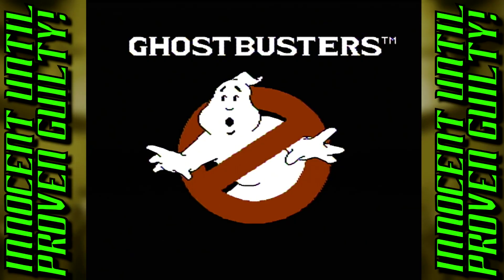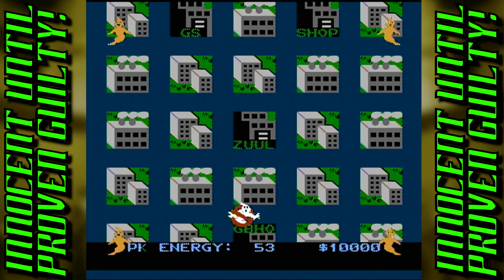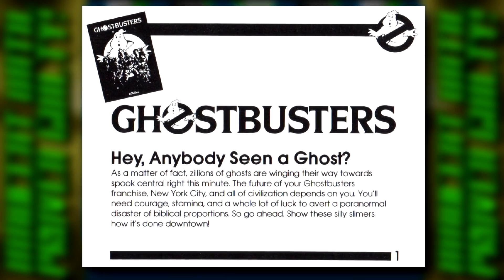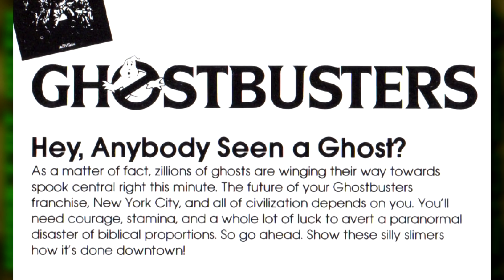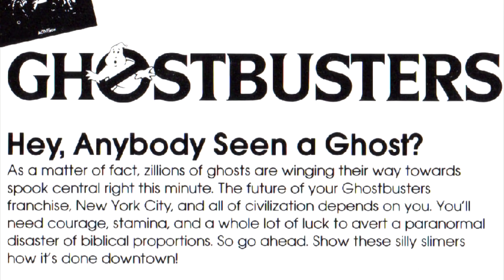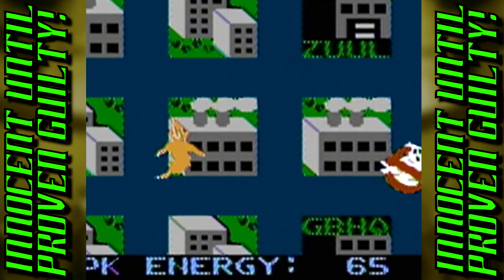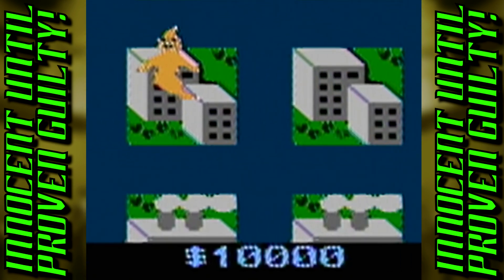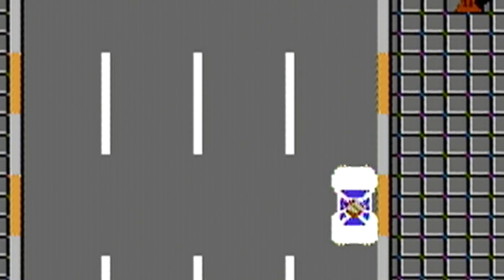Bits Laboratory starts things off with the hilariously bad voice sample, which leads into the overworld map. Our objective is simple: the city is gradually becoming infested with ghastly apparitions, and it's up to the iconic heroes to suppress the outbreak before the evil Gozer destroys humanity. The meeting with Gozer takes place at the Zuul building, but it can only be accessed after either the PK energy reaches 9,000, or around $15,000 to $17,000 is racked up.